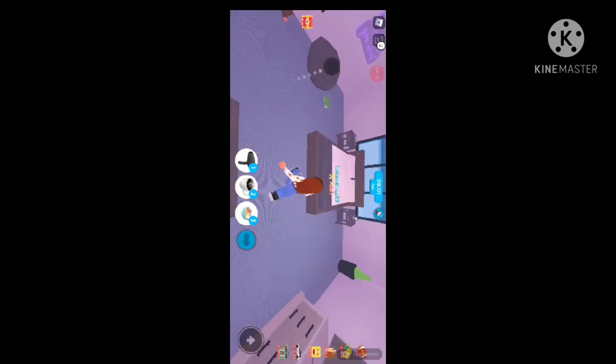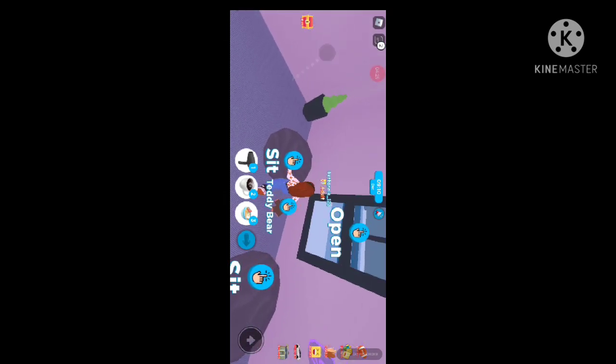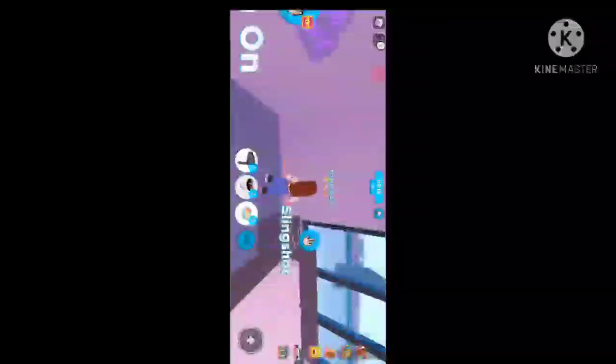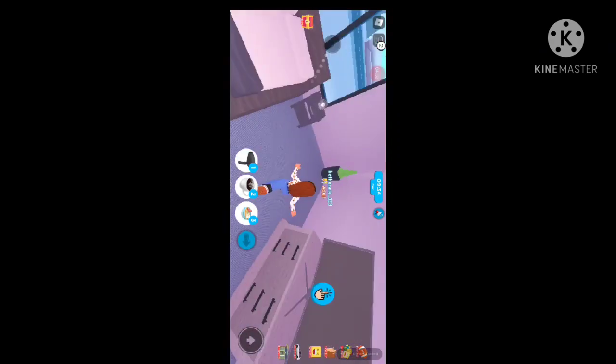This is also the next room. It has two beds, some books, a teddy bear, some decorations, a slingshot, and a sign that you can turn on and off. That's pretty cool. It also has a TV.